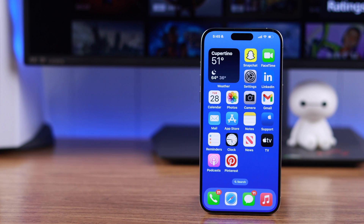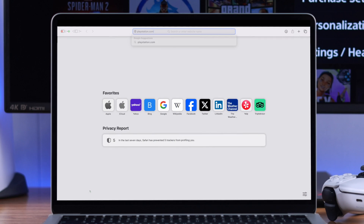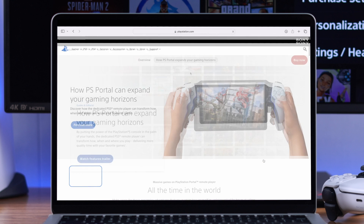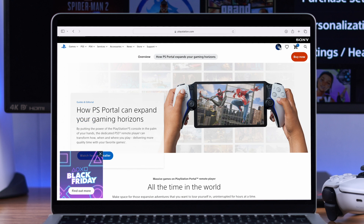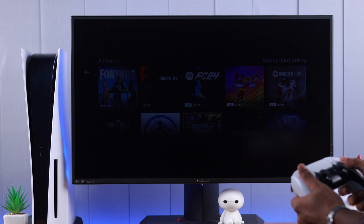If you don't want to use your phone, the app, or your console, you can also do it using your browser on your phone or any computer. Open the browser, go to playstation.com, and sign in with your PlayStation ID. After signing in, tap on your profile picture and select 'Redeem Code' — you'll get the same option as in the app.